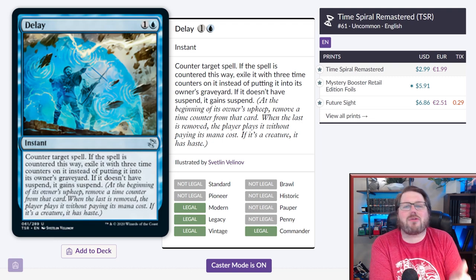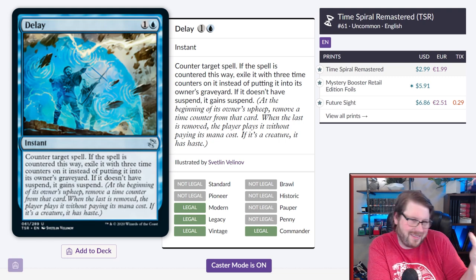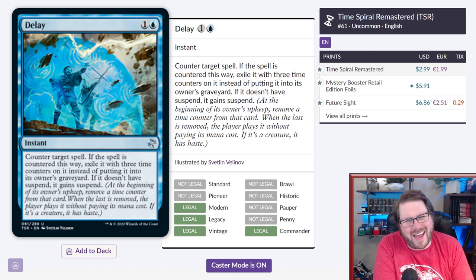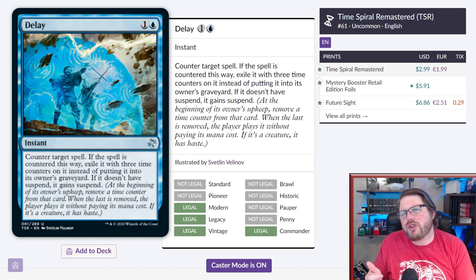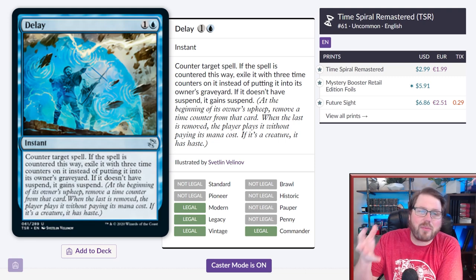One thing I like about Delay is that it counters counterspells and removal spells really nicely, because a lot of times you just need the thing right now and don't care what happens later. When a countered spell comes up via suspend, what are you going to counter? It's just going to be a hard counter in that situation. I like the play of Delay — it's actually a way more fun counterspell. Hopefully if this gets really cheap, a lot of people will play it and enjoy casting it more than traditional counterspells.